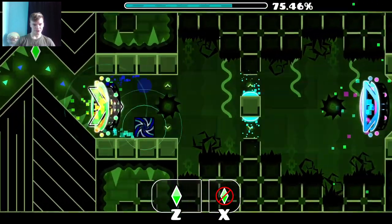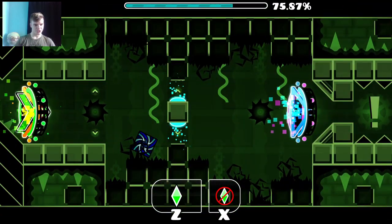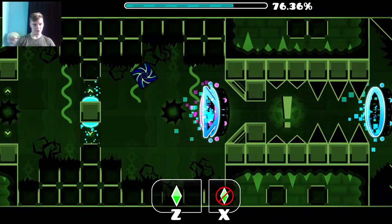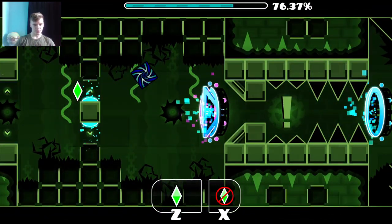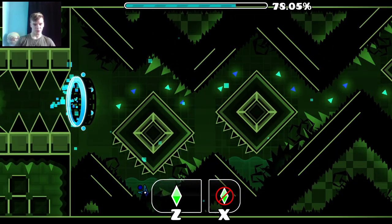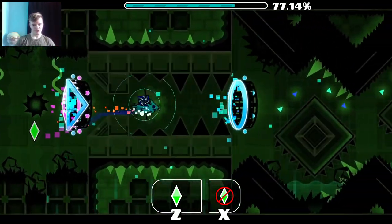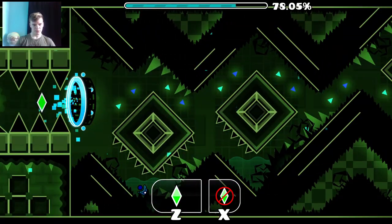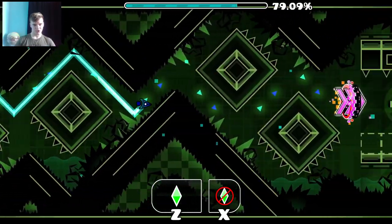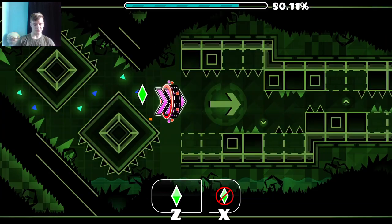And then transitioning into this dual is a little weird because I'll always jump too early because of the speed change. So you wait a little bit longer than you think you have to on that first jump, and then jump there. And right here I usually just do one click — you don't need to straight fly like that. There's not much explaining I can really do for those wave parts — just pure wave skill.